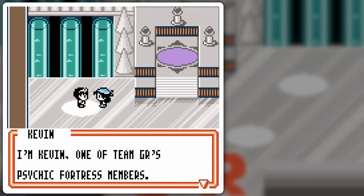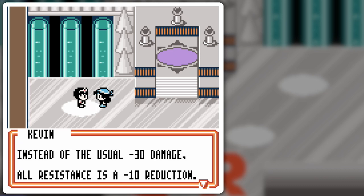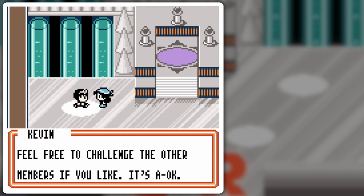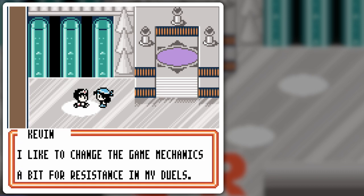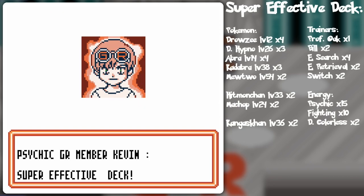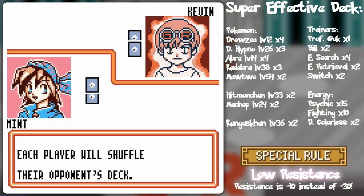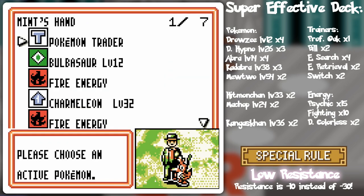'I'm Kevin, one of Team GR's Psychic Fortress members. Battles with me are a bit extreme. I use a custom rule for resistance. Instead of the usual minus 30, all resistance is a minus 10 reduction.' If you feel confident with a minus 10 resistance, let's start the duel. I should be just fine with my fire-type deck — super effective attacks. Low resistance is a factor, but that's OK. Everything should be OK, it'll all come out pretty even overall.